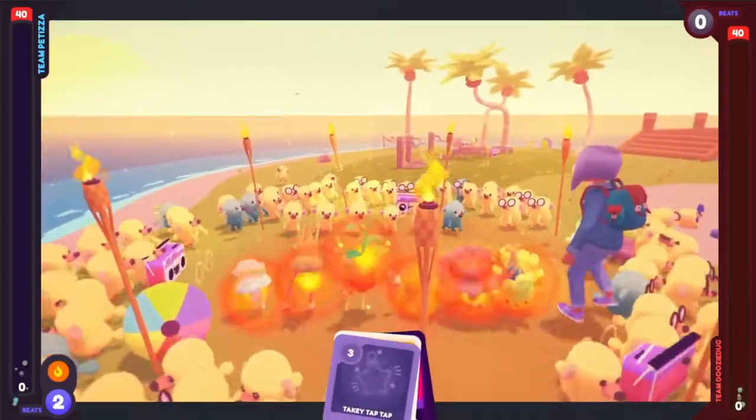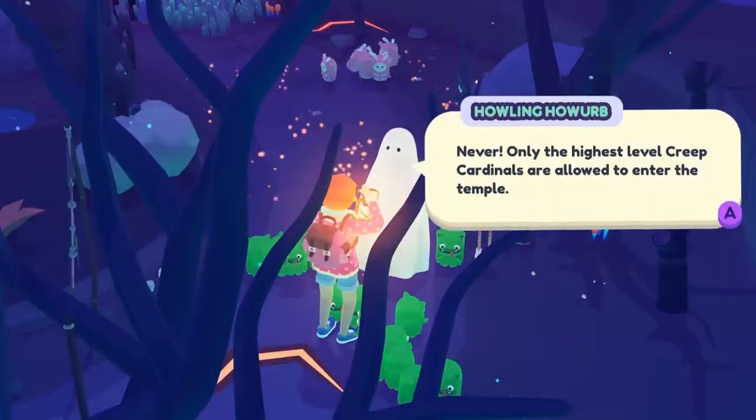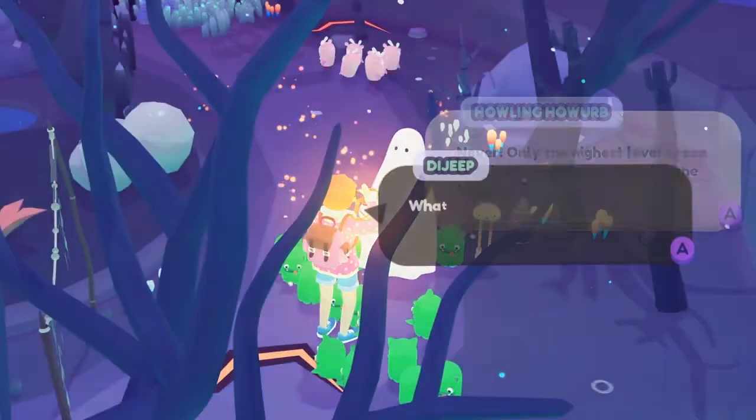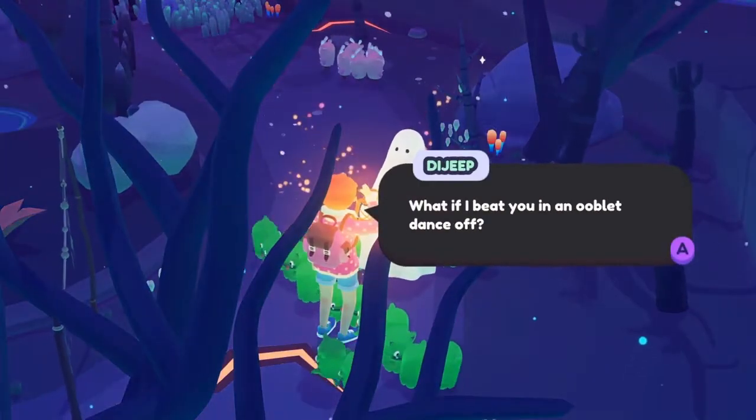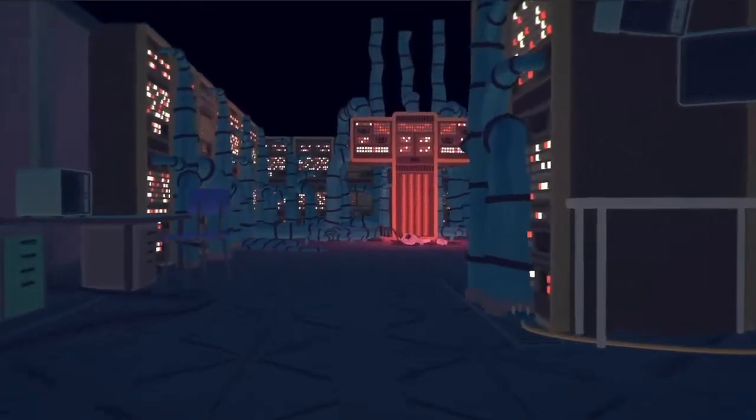Some of the moves can stun, hype up, fluster, or do weird stuff like minify other ooblets. You'll need to use your dance-off skills to get through the challenges in each region, and as you work to save Badgetown from the forces that want to destroy it.